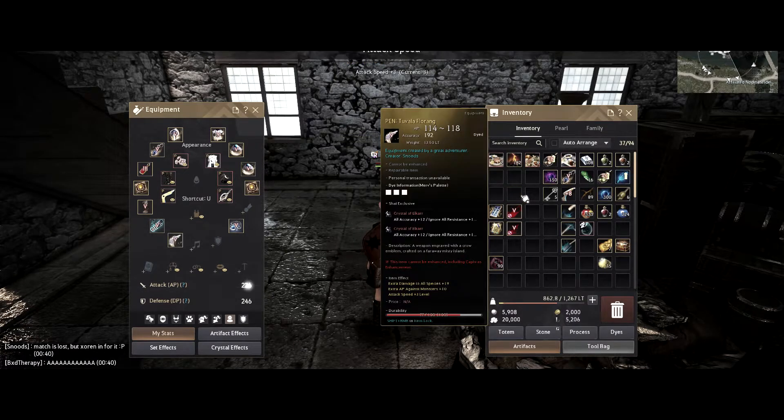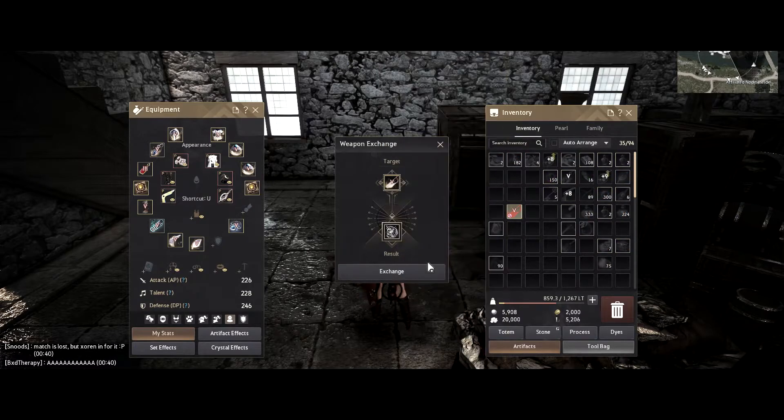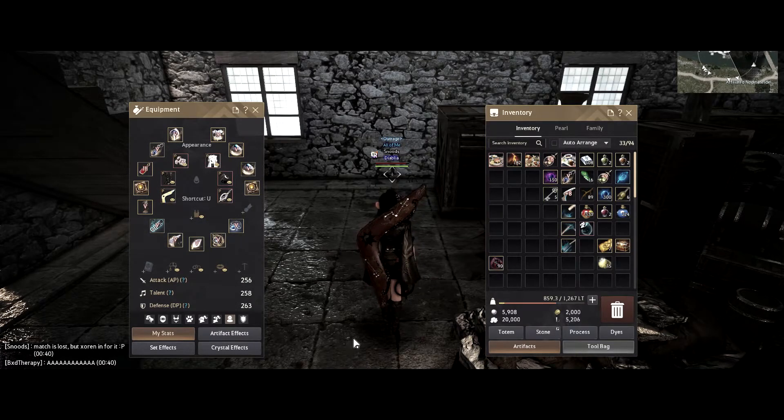Once you have converted all your weapons, you can now equip them on the class you used for the conversion — the class you used the coupons with.